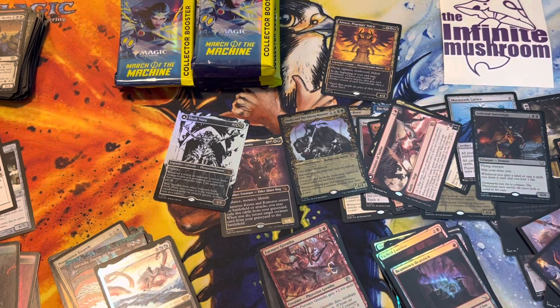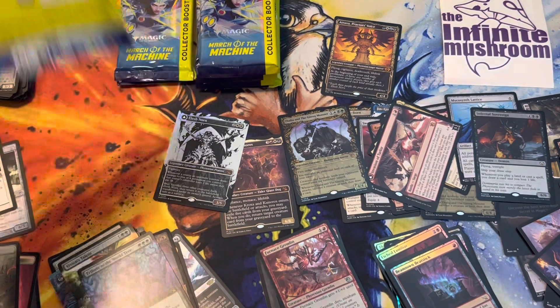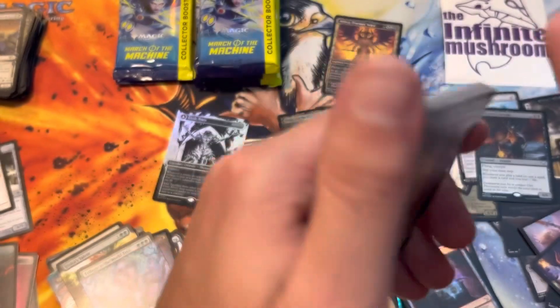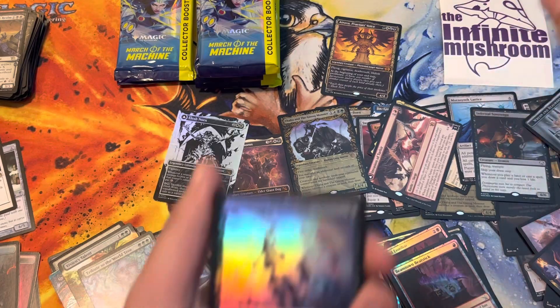Two Gyrudas - gotta catch them all. Yu-Gi-Oh. Digimon. Oh, hold on - that is something nice. That foil Ren and Realm Breaker - that is something I haven't gotten yet. You go up there.